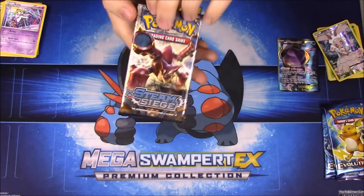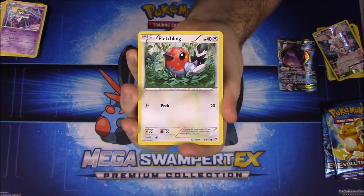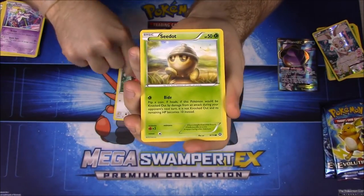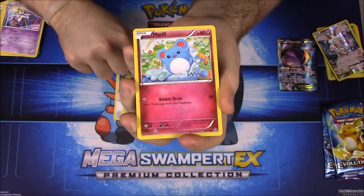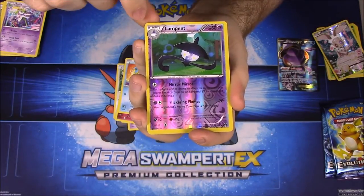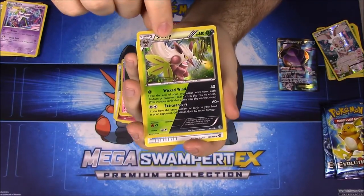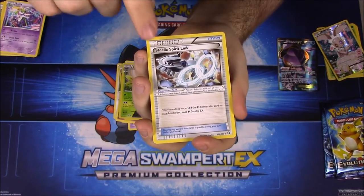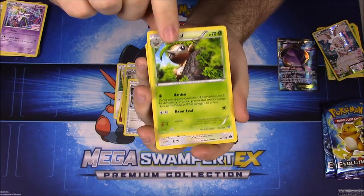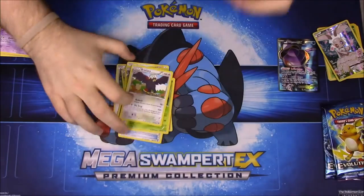Next we have our Steam Siege pack. First card is Fletchling, Seedot, Drifloon, Morel, Shellos, a Lampent Reverse Holo, a Rare Shiftery Holo — we've had tons of those — a Steelix Spirit Link Trainer, a Nuzleaf, and Braviary as our last card.